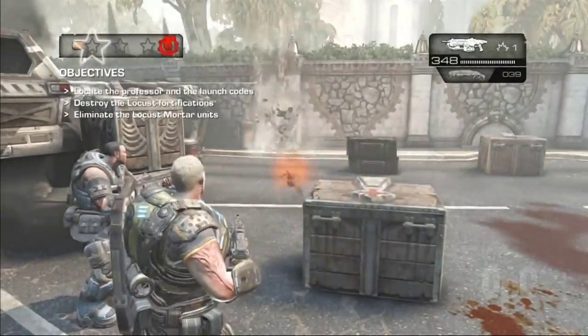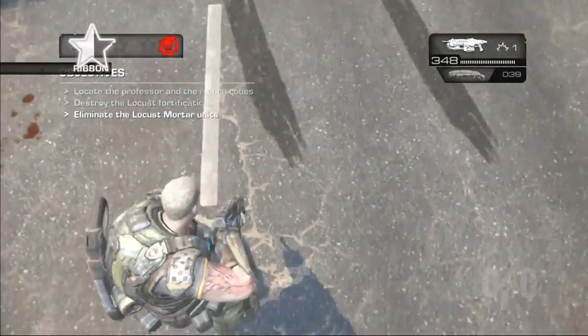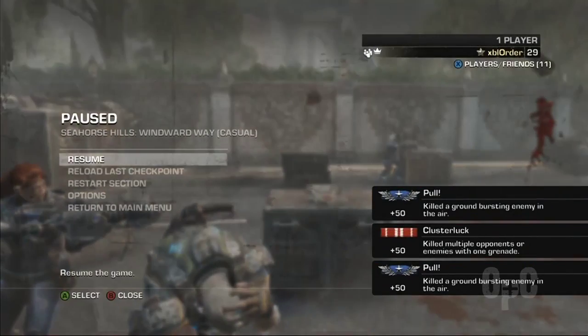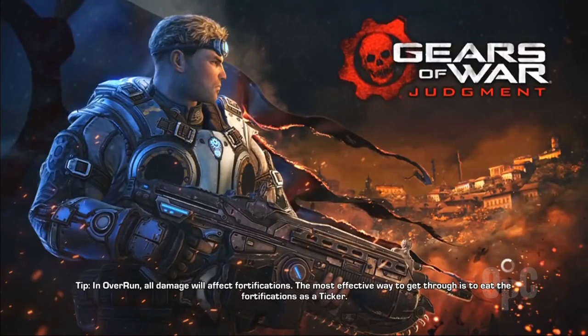G'day all, Autoplus Chaos here again with another video guide. Here's an easy way to gain the pool ribbon. Make sure to activate the declassified mission — this is the second or third checkpoint in, just after the second video.